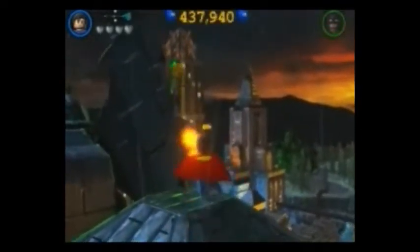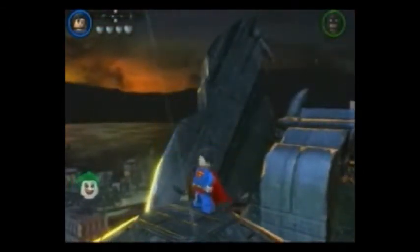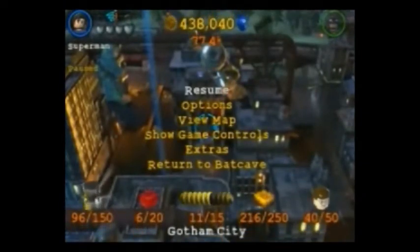The rest of the extras are pretty much the standard extras from every Lego game. You have the golden bricks, although in this game, golden bricks are tied into extra characters — you collect a certain amount in a location, build a gateway, open it, and get an extra character. That's everyone from Alfred the butler to Supergirl, which is cool.